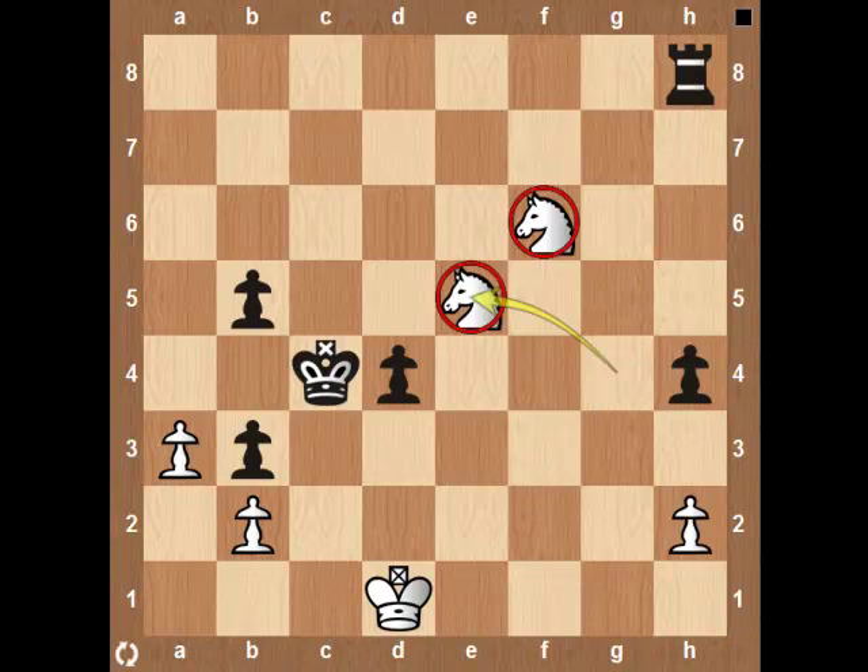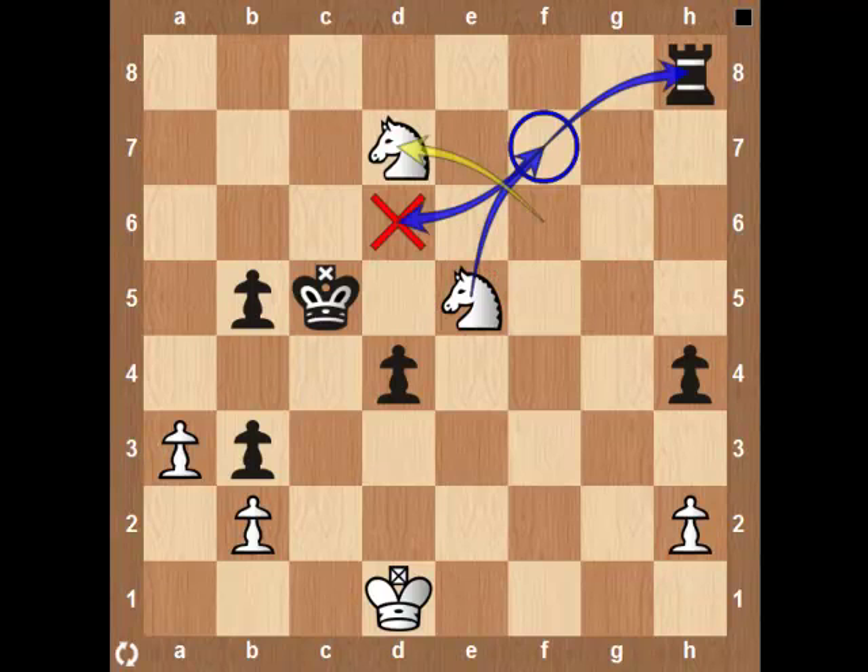Knight to E5, Knight's Diagonal, checking the Black King. King to C5 is the only move. F Knight to D7, check.